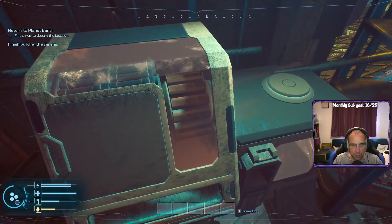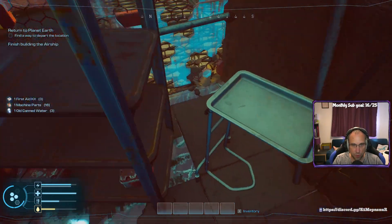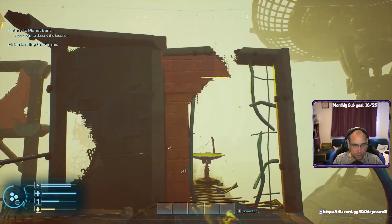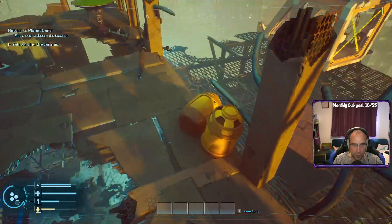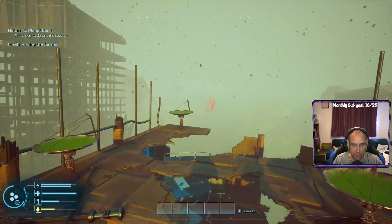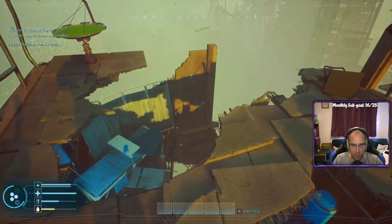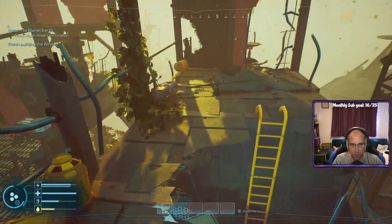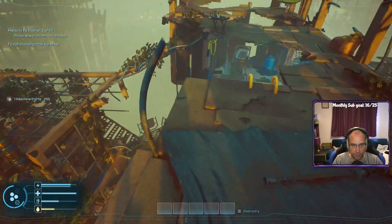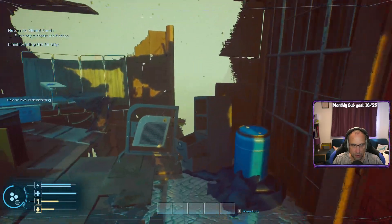Find a way to depart the location. First aid kit — more water, machine parts. Another dead body. Floaty things — hello. A flashy red light over there — interesting. We definitely don't want to be drinking dirty water; we've got fresh ones. Let's check this way. So far not much.